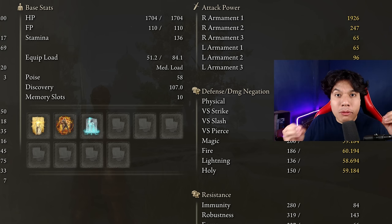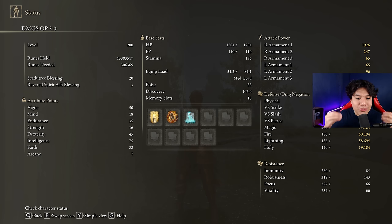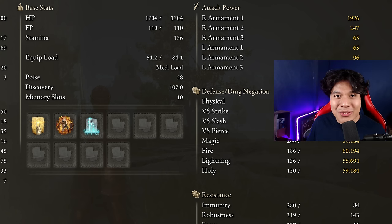In order to obtain the maximum performance of this weapon and to have an optimal build, we are going to use 50 on Vigor, 35 on Endurance, 16 on Strength, 45 on Dexterity, 75 on Intelligence, and 33 on Faith. Golden Vow, Hall of Shabriri, and Terra Magica are going to be our main buffs. As you can see I have my Scadutree Blessing at level 20, and if you want to destroy your targets as I do, be sure to have it at level 20 as well.